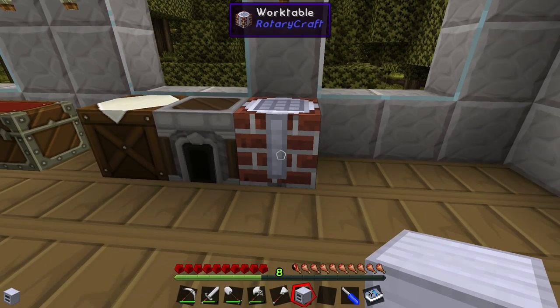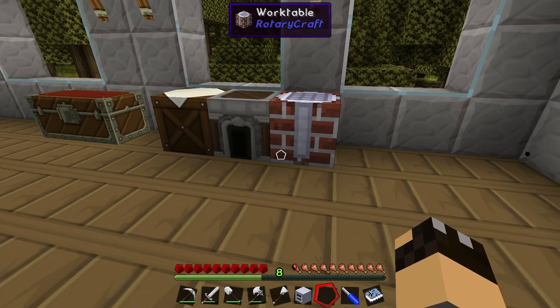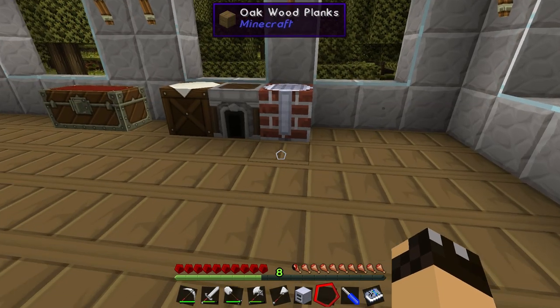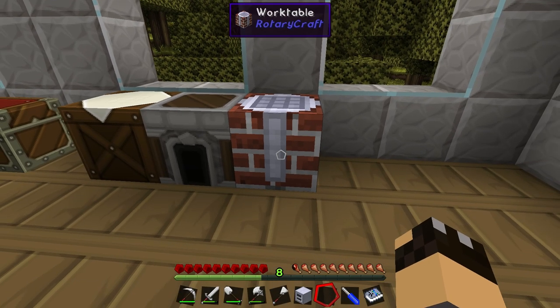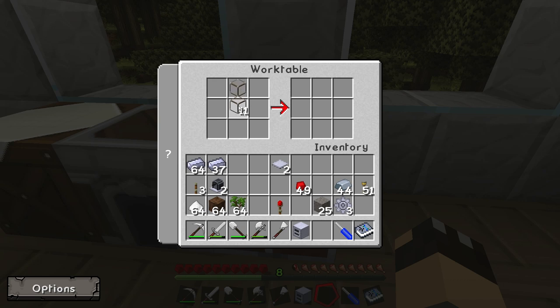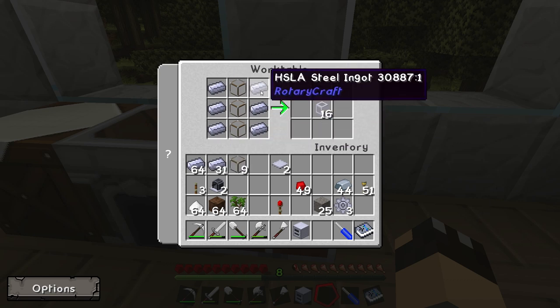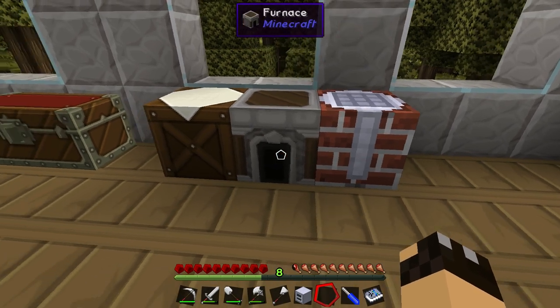That will give us our fermenter — very easy to build, very simple and relatively cheap. Now let's move on to the pump. In order to get our pump to work, we're going to need to make some liquid pipes. Liquid pipes can transport either water or lava. We're going to go over to our work table and take three glass blocks, put them in a vertical column down the middle, then put a column of steel ingots on the left and right sides, and that will give us 16 blocks of liquid pipe — a very generous recipe.